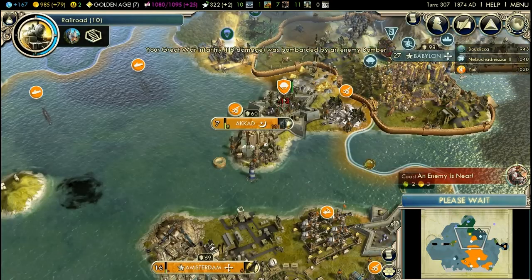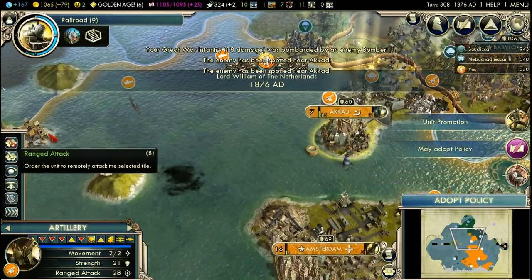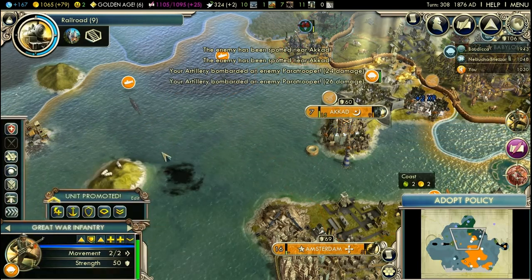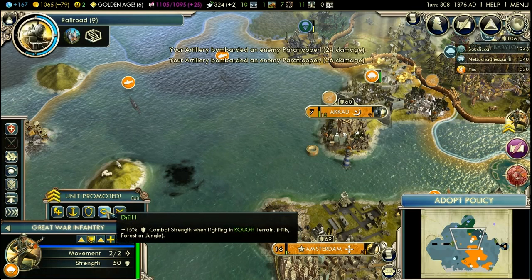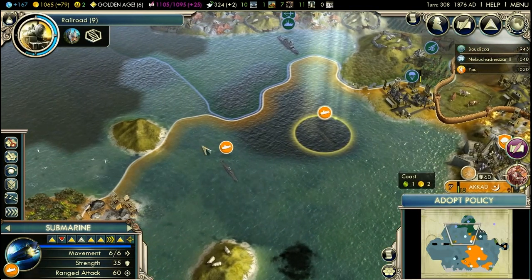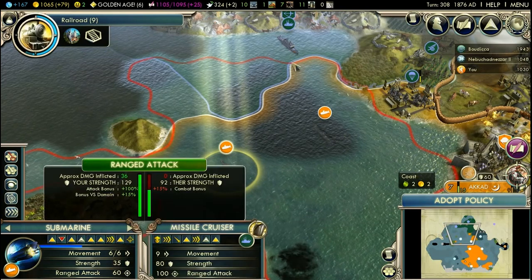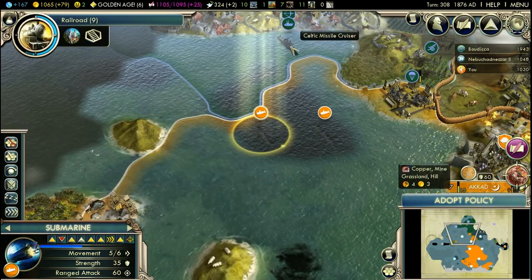Enemy! Shoot it down! That's right, another promotion! You're in rough terrain so you're gonna get the drill promotion now. The infantry has already got double medic promotion. A powerful enemy — a missile cruiser!